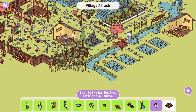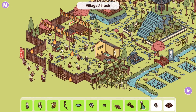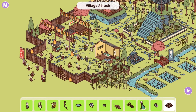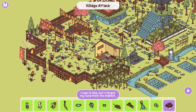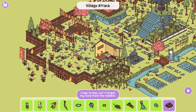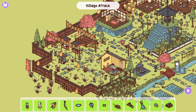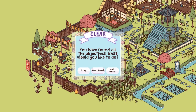Lost in the battle, the little one's scared — the battle is going on over here and the little mouse is right there under the cart, hiding. I had to flee but I forgot my food from the market — the market's over here and the sushi tray is right there on the market stall.